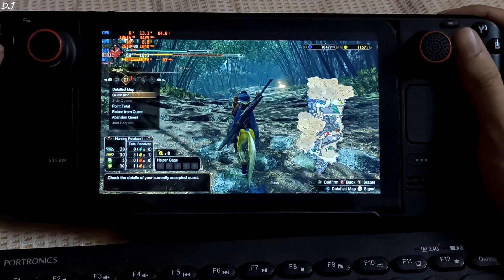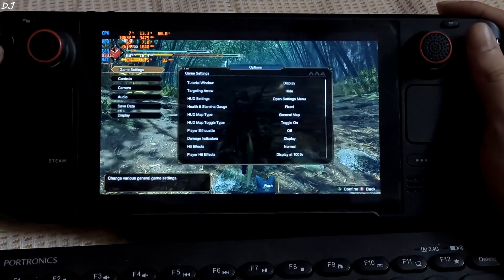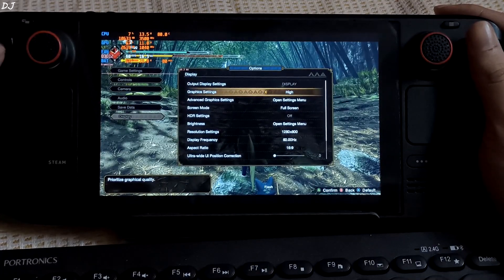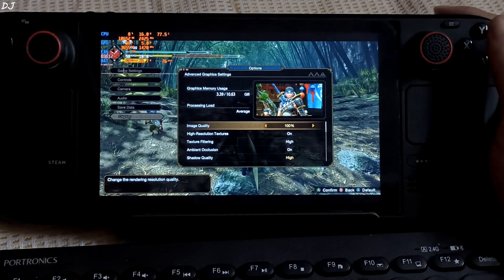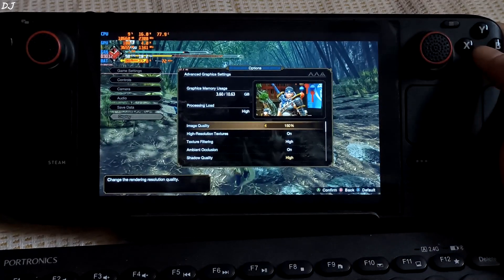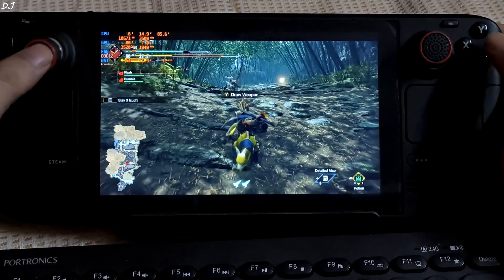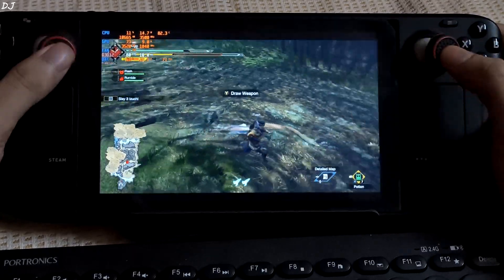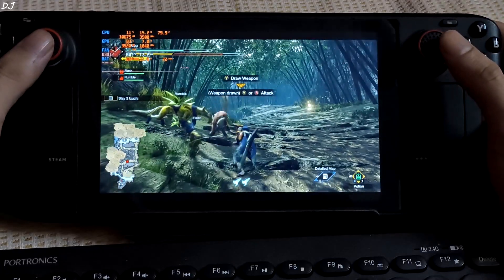Let me pause and quickly change the settings — the game is still running in the background. I'll switch to High settings, open advanced graphics and set render scale to 100%. Even with High settings we're getting 60fps. Very impressive performance.